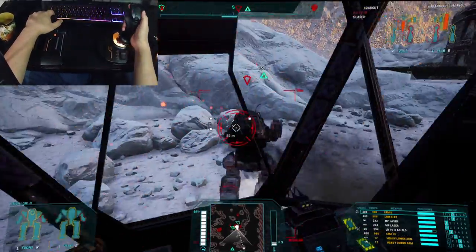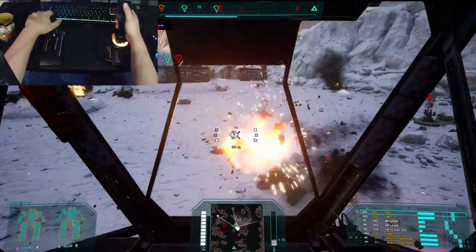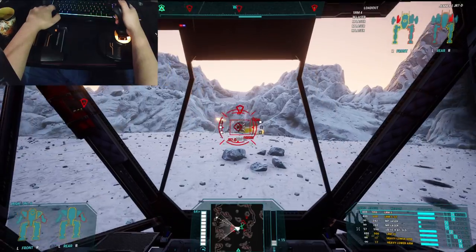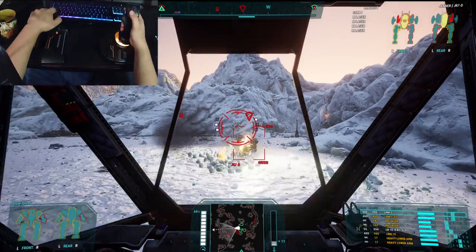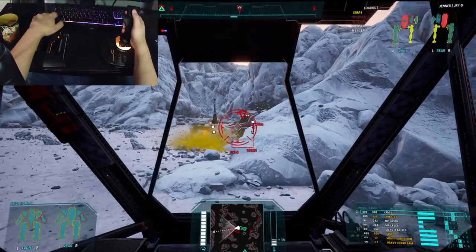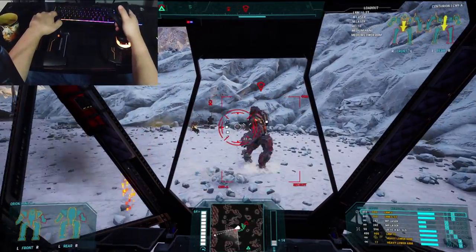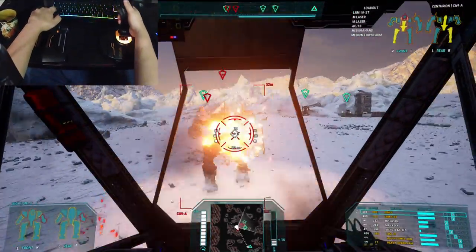This ain't nothing we can't take on — we've got a freaking Orion. What could they possibly be sending at us? Jenners? Centurion? Kind of scary, but we outnumber them. I just wanted to make sure I get my spider out in one piece. I don't want to lose a single AMS — that stuff's rare. Target destroyed. Coordinate fire on the commander's target. Shot in the back and you're already exposed. No one ever puts more armor in the back than they do the front. Why would they?